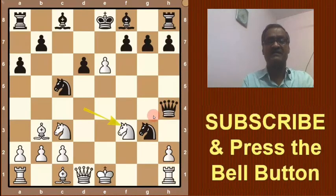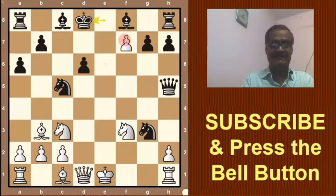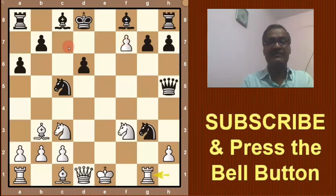Black is bound to save his queen — otherwise this knight will be lost. So he plays Queen h5. Then see this position: pawn takes pawn, exf7 check, and here King d8 was played. Bobby Fischer plays Rook g1, threatening to take this knight.